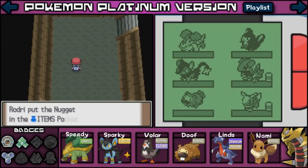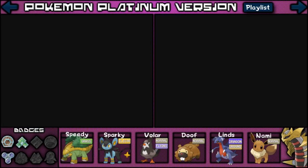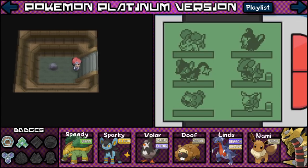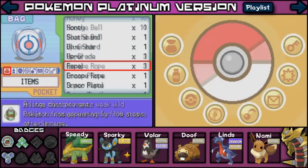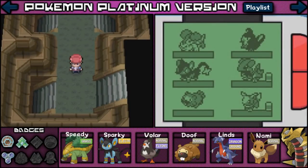I found a Nugget! As you guys know, Nuggets are used for money — you can sell them for a bunch of money. I don't really know if there's any other use for it here in Platinum. I don't think there's any other stone. I think I might have an Escape Rope — I'm going to go ahead and use it. I don't really see a point of being in here any longer. Let's get out of here!